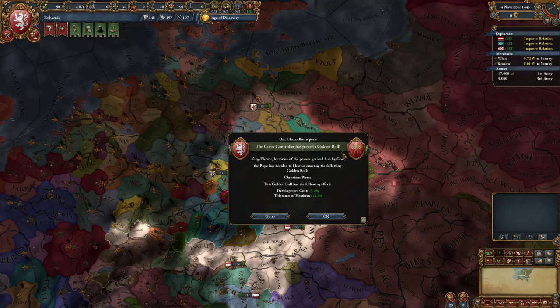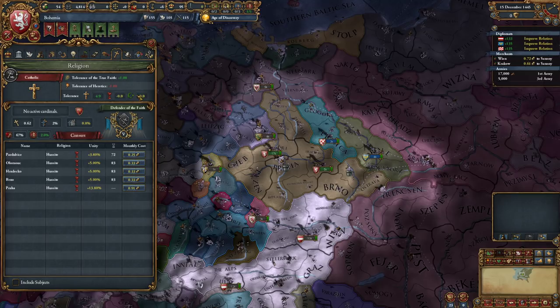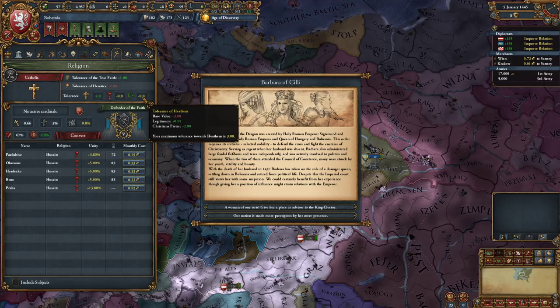The Curia controller has picked a papal bull. We're going to get development costs and tolerance to heathens - kick ass. Tolerance to heathens goes up, but we already had it anyway. So actually heretics is our religion - heathens is other people.